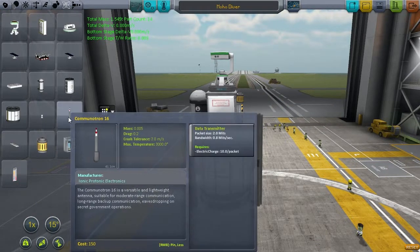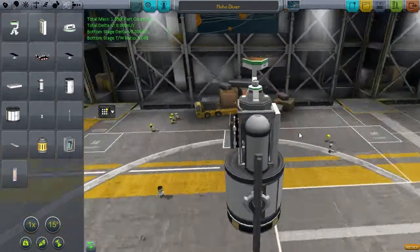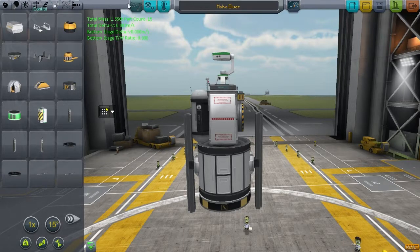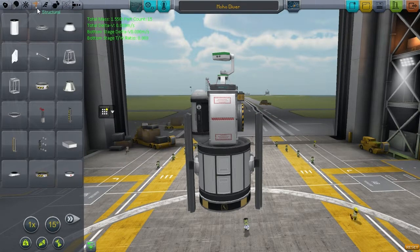Now adding one of the most important pieces of equipment: the Communotron. This is critical because last episode I sent a probe out with no way of communicating science back to the Kerbal Space Center. That's exactly why we're doing this today instead of sending the curiosity probe - we don't have the science to build what I want because the last probe couldn't transmit anything back.